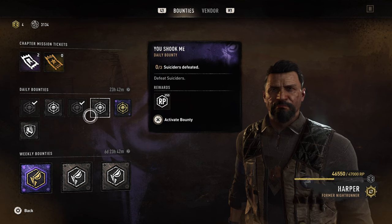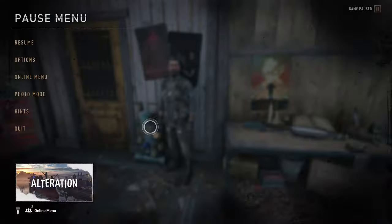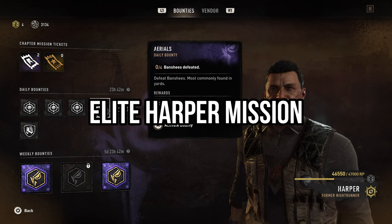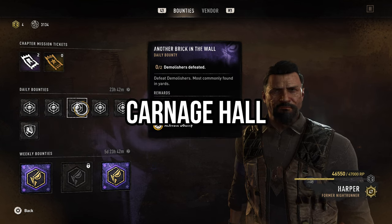Up next is the weekly bounty. This is the one where you have to kill a volatile tyrant, or an alpha volatile. There are two ways you can do this one. One is doing the elite Harper mission, which guarantees you one but costs mutation samples. The second way, which is my favorite, is to go to Carnage Hall and do a challenge there.